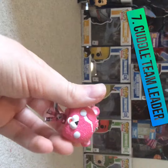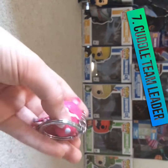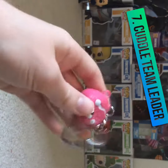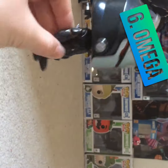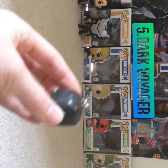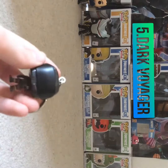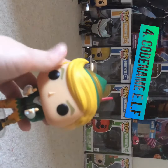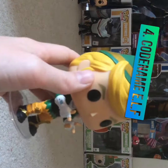— the miniature keyring version of Cuddle Team Leader, and this is number seven. Number six is Omega. Number five is the miniature keyring version of Dark Voyager. Number four is Codename ELF, the elf skin.